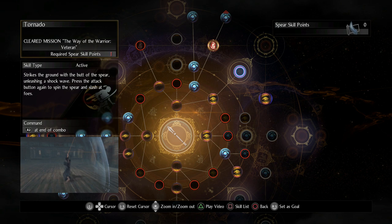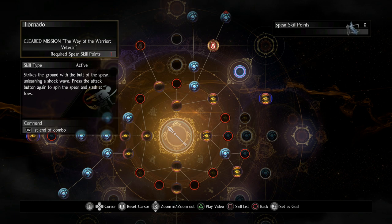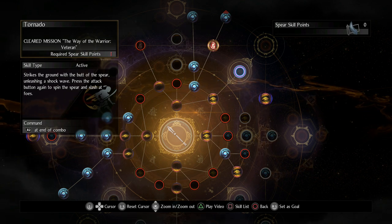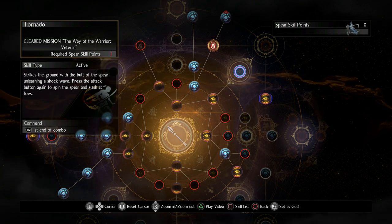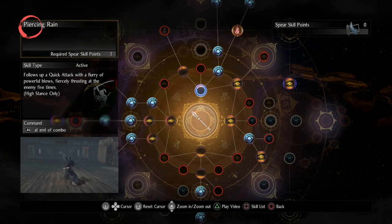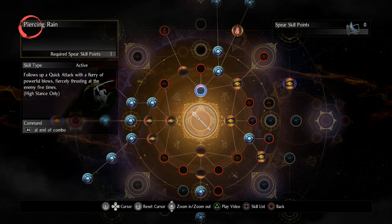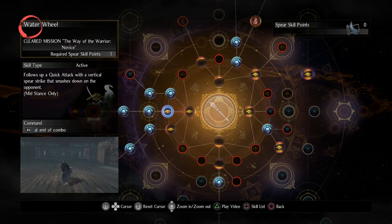One skill I want to quickly talk about is Tornado — a lot of people love this move. You could incorporate it into the build if you want. It gives you poise, which is basically hyper armor so you don't get stunned while attacking. I've also noticed with Piercing Rain that there are many times I don't get stunned during it, so I feel like Piercing Rain might also have hyper armor — though I could be wrong.